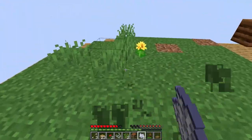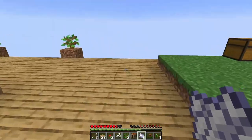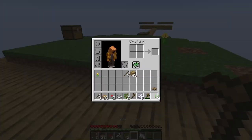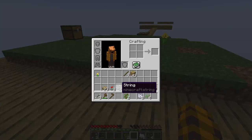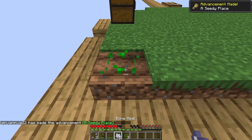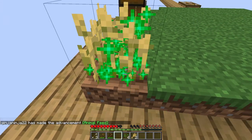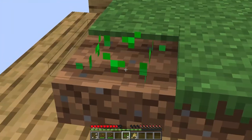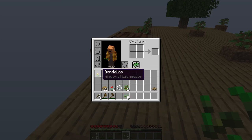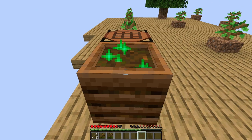There we go — look at that, we got some drops. Now we just need to make a hoe. You might know this or you might not, but you do not actually need water to grow crops. They won't grow on their own at all without any water, but with bone meal they will grow, which is super nice.